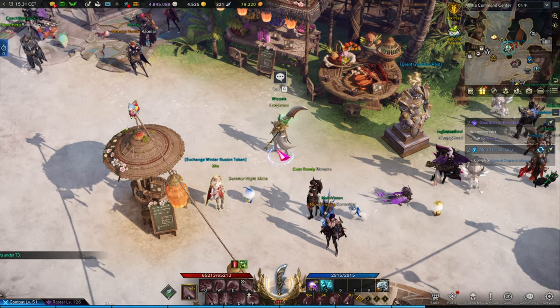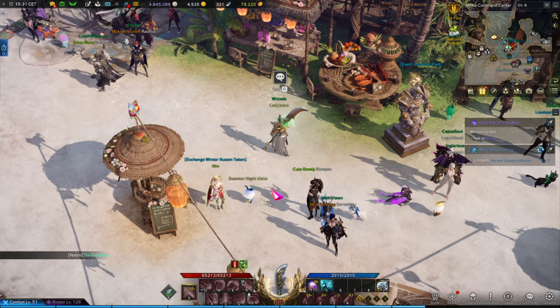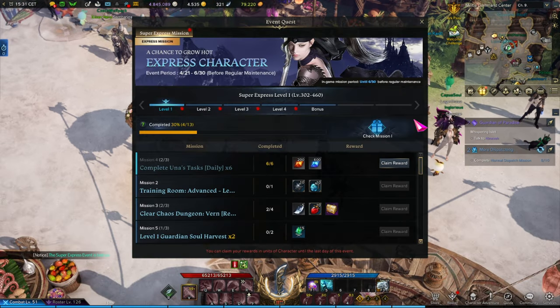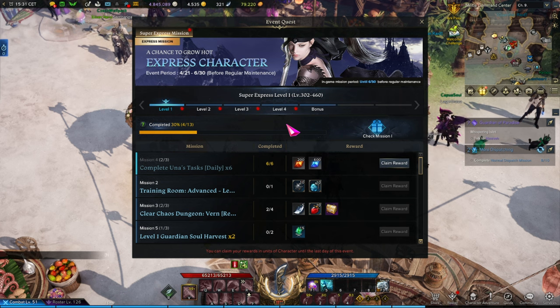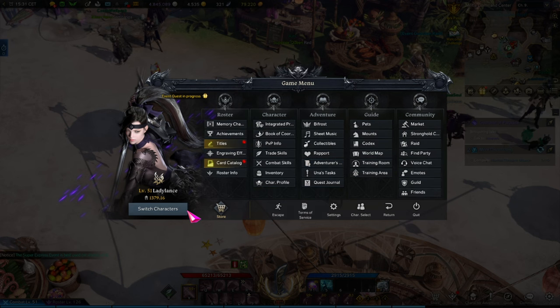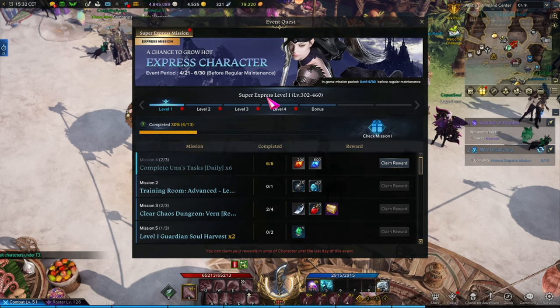The second event — and this is probably where most people run into problems — is the Super Express Mission. How this works: you select a character that starts and has to finish this event. For me, as you can see, my Glavier is that character. You can also see that if I go to switch characters, there's the event quest and progress shown. My Glavier is locked into this event — no other characters can do it.